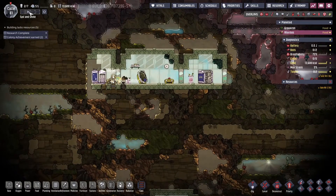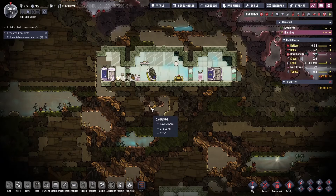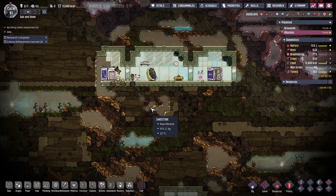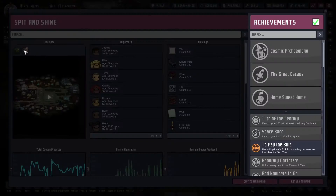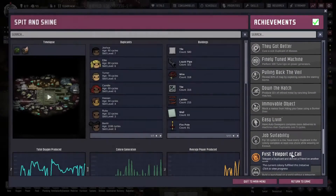I'm actually going to slow the game down a little bit here because I want to plan this out — we've got two colonies going and I want to make sure I notice if somebody has buried themselves or is dying on the other colony. Taking a look really quick at what achievements we have: it looks like we got first teleport of call. That's a new one, I don't think I've ever seen that one before.